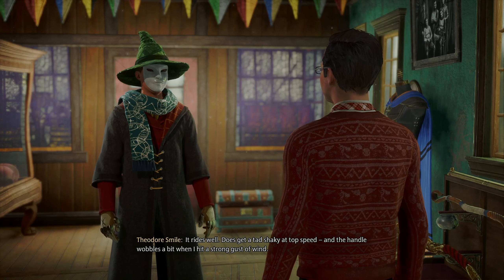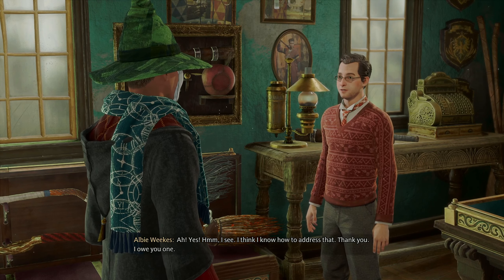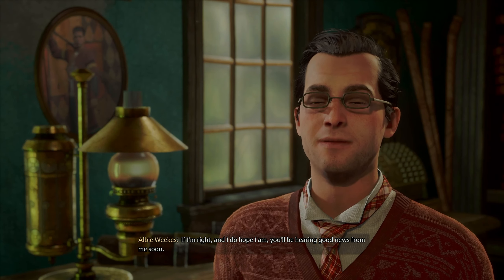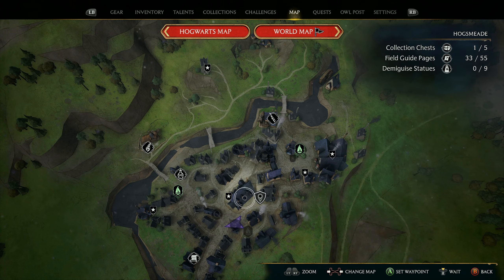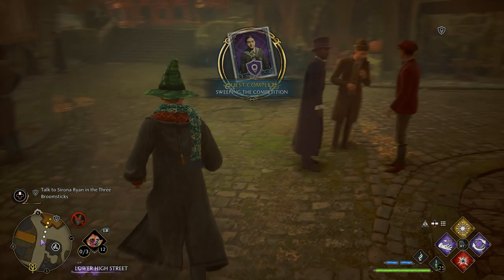Back from your latest flight — I want to hear all the particulars. 'Good news Mr. Weeks — with your upgrade I was able to set a new record at the Irondale course.' 'Brilliant! I knew the upgrade had fantastic potential. How did your broom feel?' 'It rides well, does get a tad shaky at top speed, and the handle wobbles a bit when I hit a strong gust of wind.' 'Ah yes, I think I know how to address that.' 'Thank you — I owe you one.' 'If it means another upgrade, the pleasure's all mine. You sound as determined as I am to improve broom flight — it's a joy to have a collaborator like yourself. If I'm right, and I do hope I am, you'll be hearing good news from me soon.' 'Thank you again, truly.' Just make sure to get that upgrade ready.